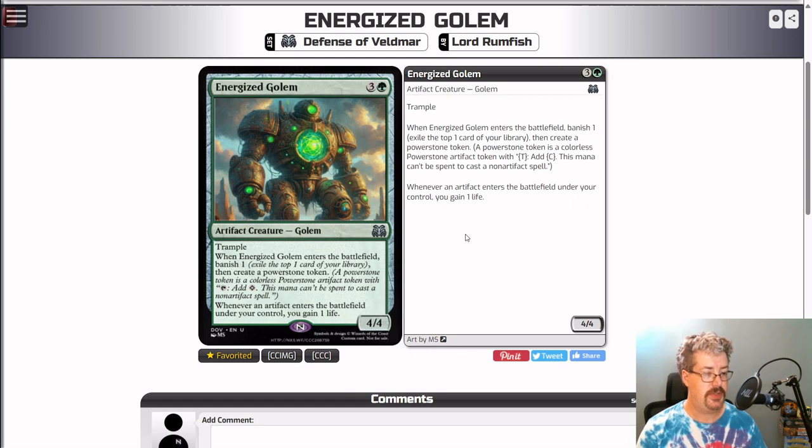Energized Golem — green and three colorless, artifact creature Golem, a 4/4 uncommon. It has Trample. When this enters the battlefield, you banish one then create a Power Stone token. Power Stones came from the Brothers' War. It is a colorless artifact token named Power Stone with: tap, add colorless (the mana can't be spent to cast a non-artifact spell); and whenever an artifact enters the battlefield under your control, you gain one life. So this is going to gain you a life when it creates the Power Stone.